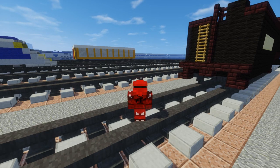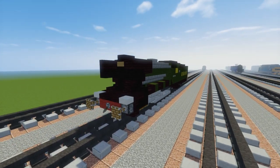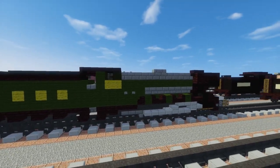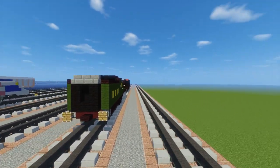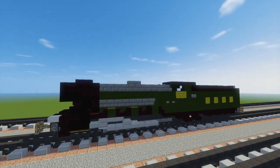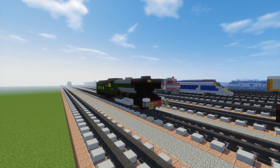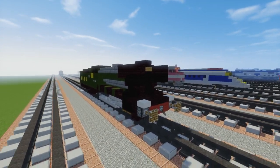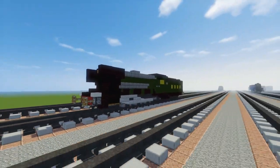Welcome back guys, it's CraftyFox and today I'm going to show you how to build the Flying Scotsman in Minecraft. This is the world's most famous engine — it's a steam engine and it's a class A3. Its number is 4472 and it's from the London and North Eastern Railway, which is LNER. It got some world records like the longest non-stop run for steam engines, and it was also the first to reach 100 miles per hour.